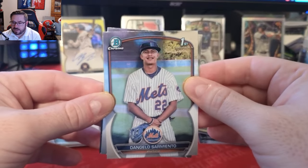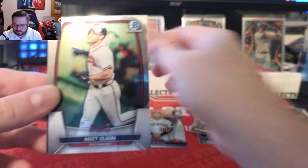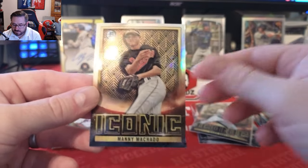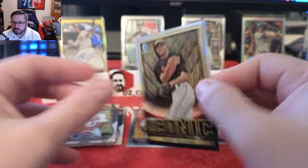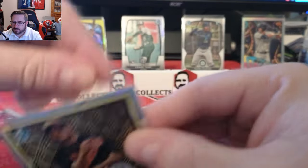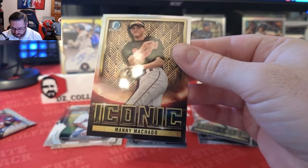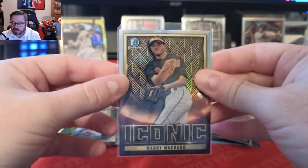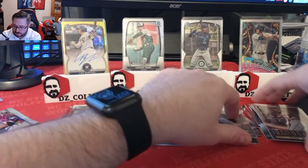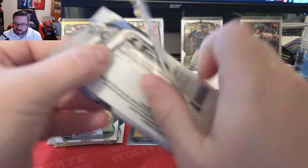We have a D'Angelo Sarmiento first Bowman for the Mets, the Matt Olsen, and then an Iconic Manny Machado — a throwback photo from when he was with the Orioles. Really cool photo. Like I said, probably a more common insert considering it's already the second one I've pulled, but really cool looking. Last pack of mini box number one.